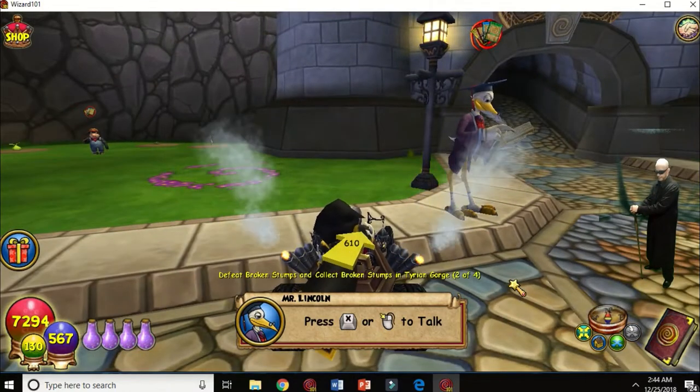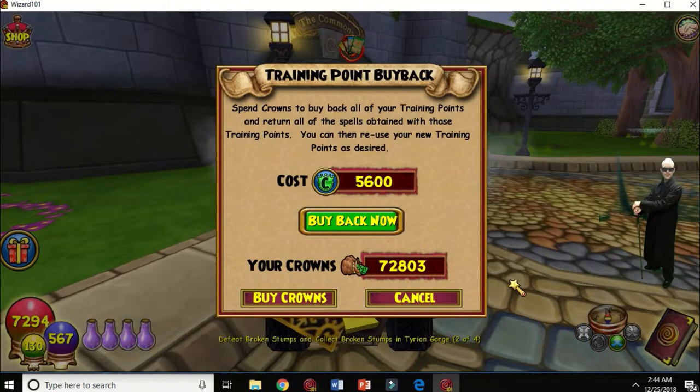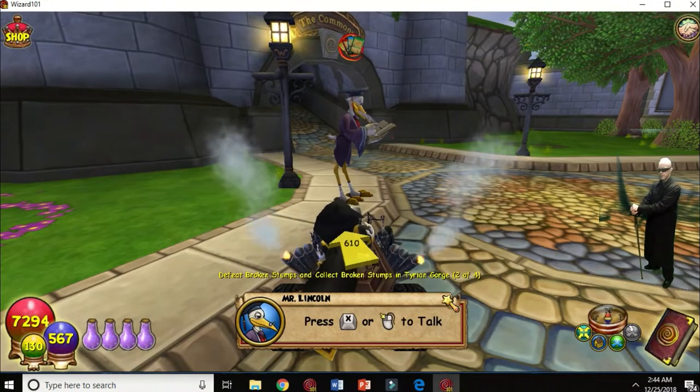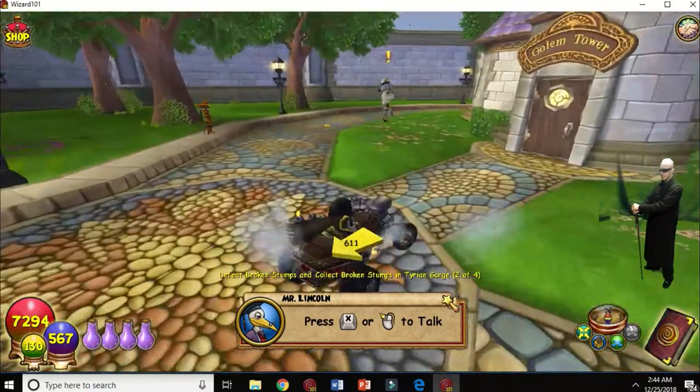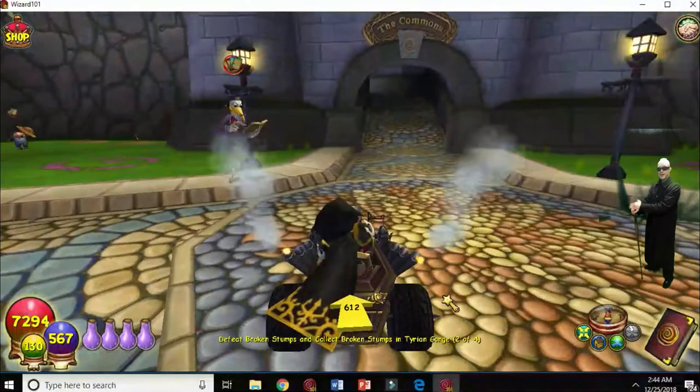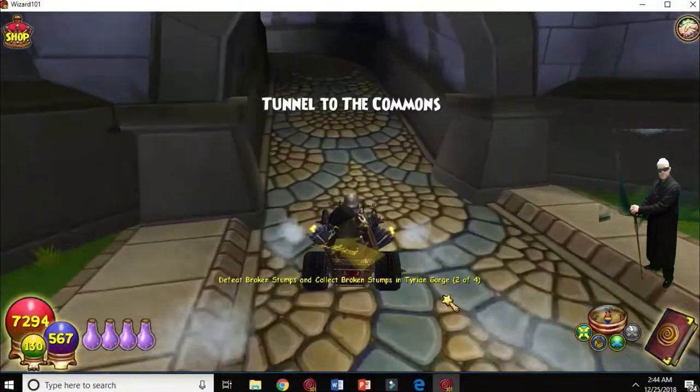The Stork can buy back training points for you. You'll meet Prospector Zeke a number of times in every world — he'll give you training points. You can use training points to learn new spells outside of your school.